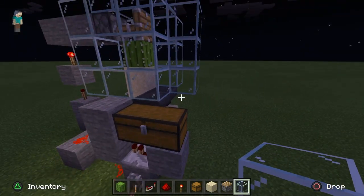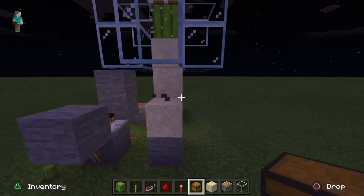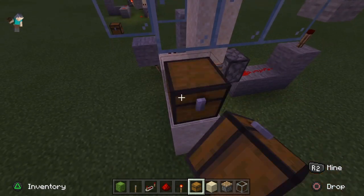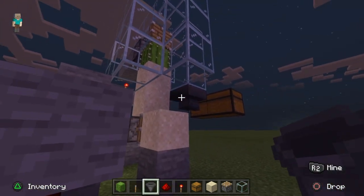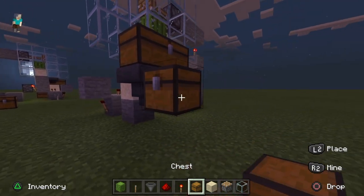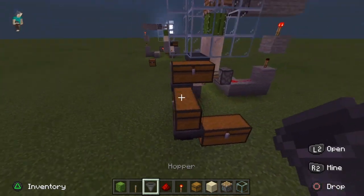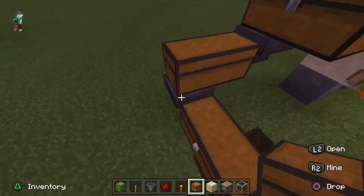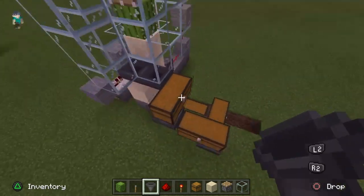We're going to turn this off and I'll show you how to add an extended storage system so you can put more chests on. Break the ones you've already got and instead come along here. Build up two and put a double chest floating like that, then get rid of those blocks. Crouch place the hoppers into the chest like you did before. This means you can put a hopper underneath with a double chest — just break that and put it into that double chest — so you can extend the storage and make it as long as you want until you get to bedrock. This means you can leave it on for a whole day and it will fill up so much more. You can get tons of storage doing this system.